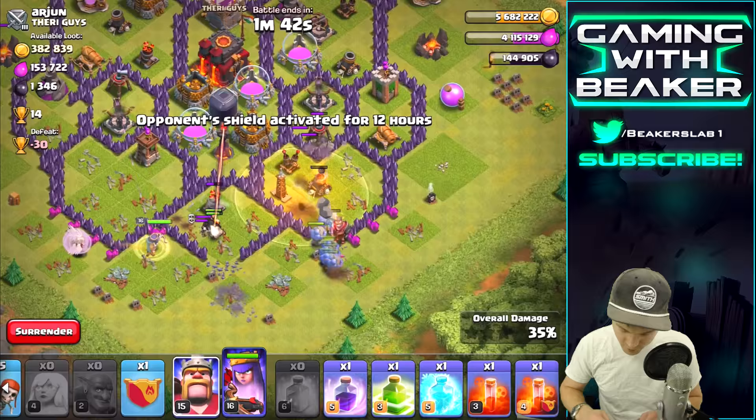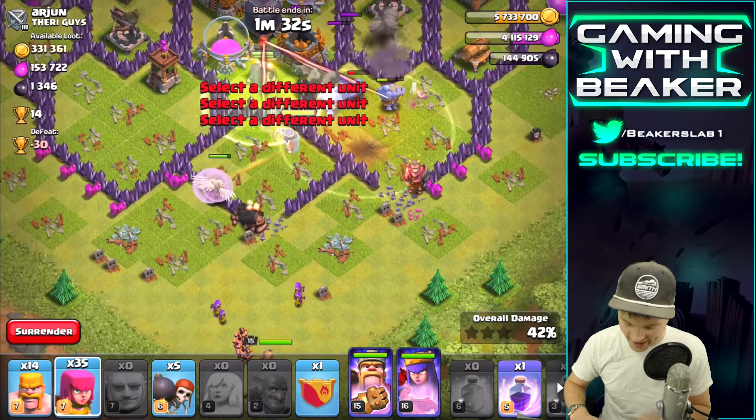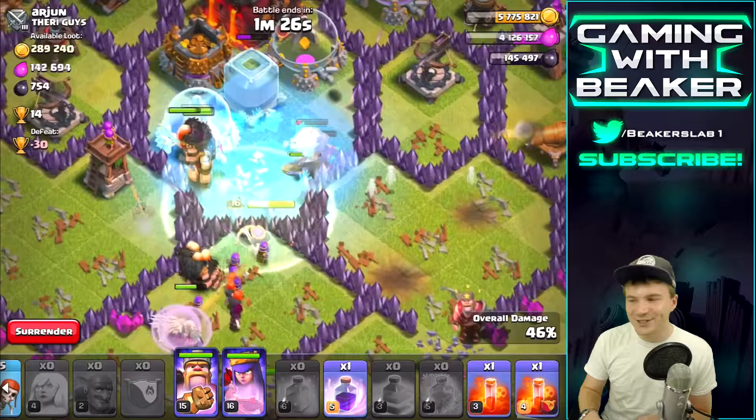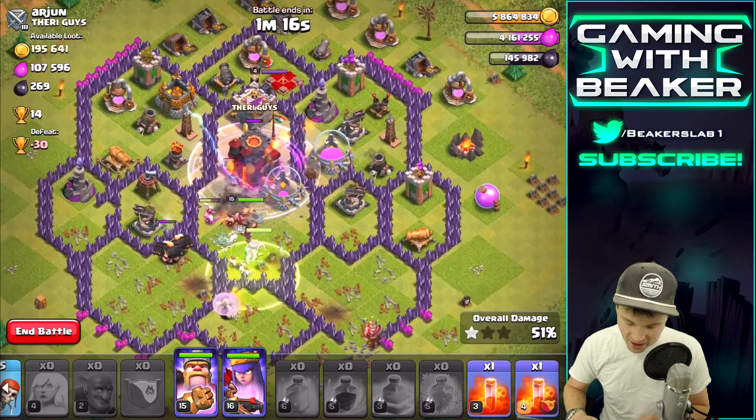We can get right in the middle here — this is working pretty good. I'm gonna use a Heal spell on the Bowlers as they get into the base. My King is going outside the base — that was the funniest thing I've ever seen, he walked right out. I just froze nothing — yeah, that was cool.